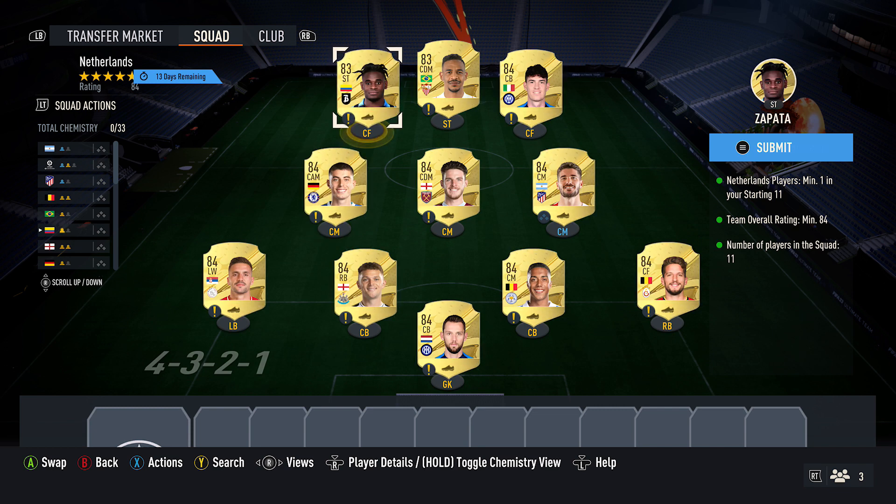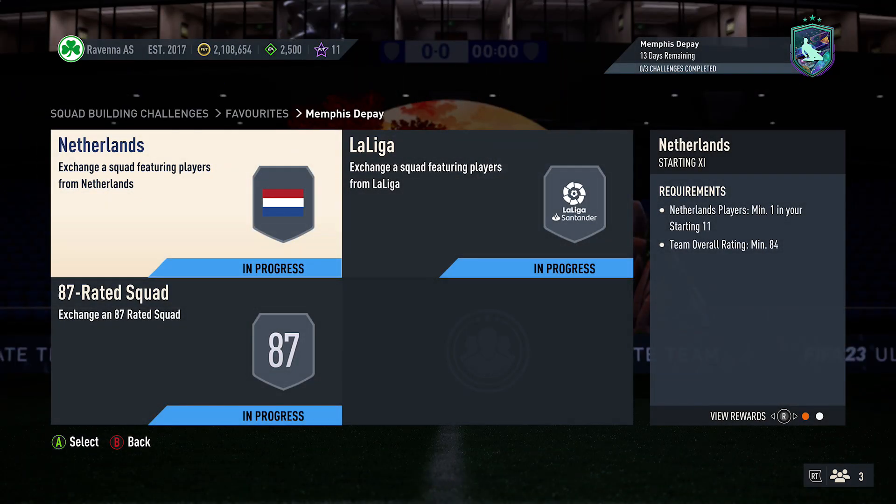For the 83 cards, currently cost around 2,700 coins. My two are Zapata and Fernando, and that completes that squad.